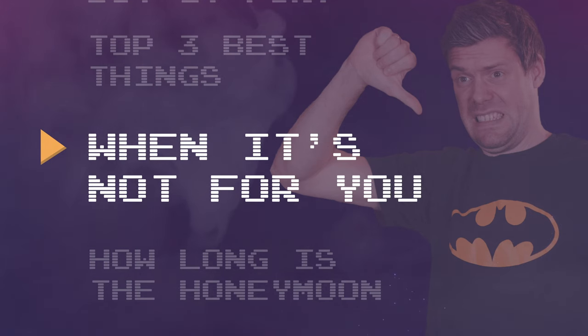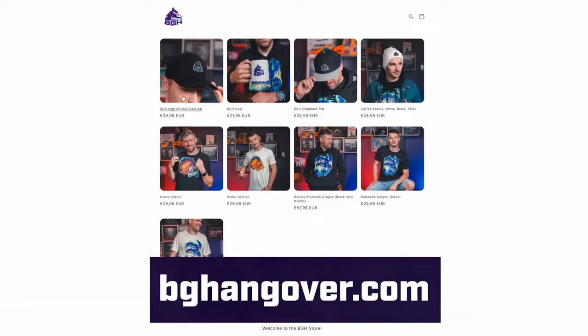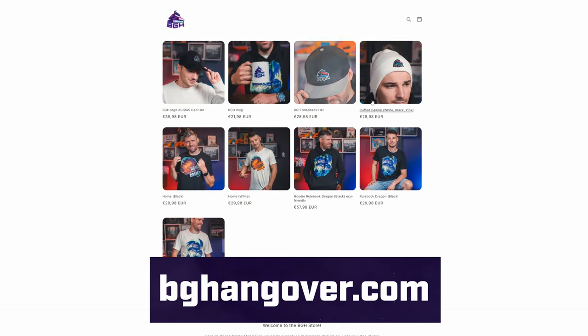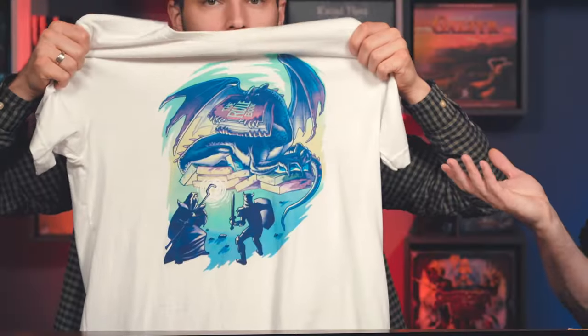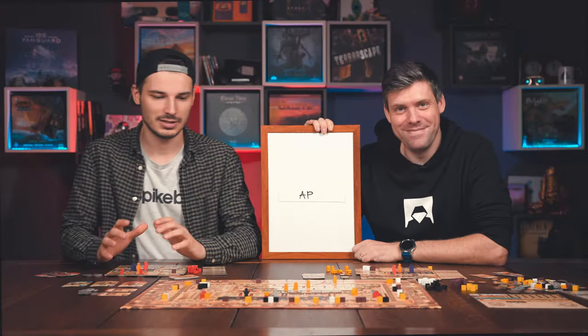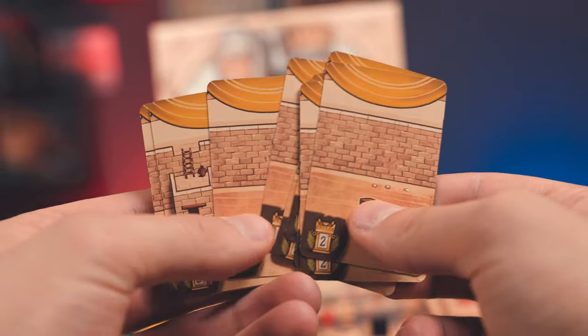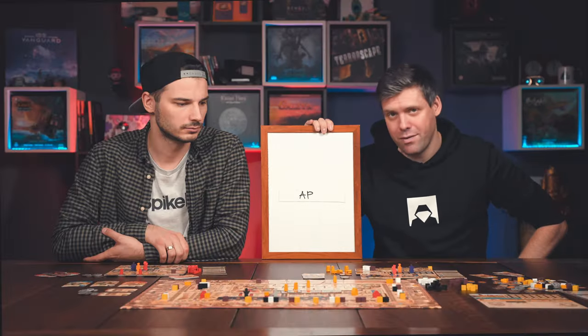Why might this game not be for you? Have you ever felt that reading a rulebook is like the tough part of board games — like a dragon you need to defeat to get to the game? Number one is AP — analyst paralysis — because there are a lot of decisions with a single card. It might take a lot more time to play the game. All the interactions and choices, which is also a good part, but if you play with people who like to take their time, there's a lot of time to take here.